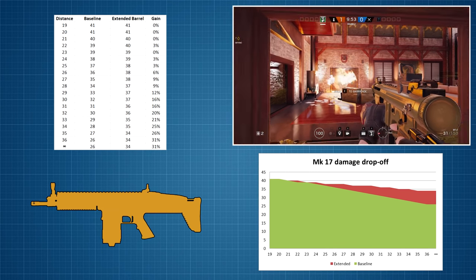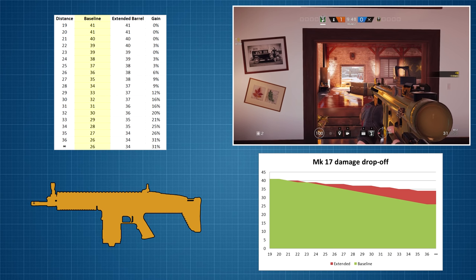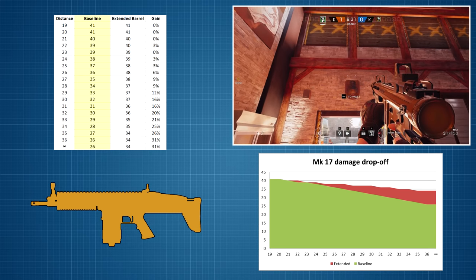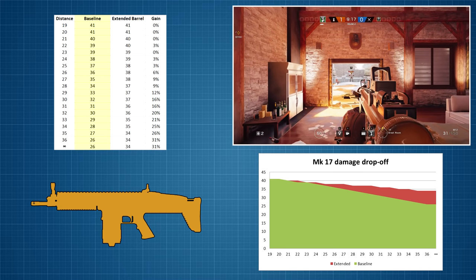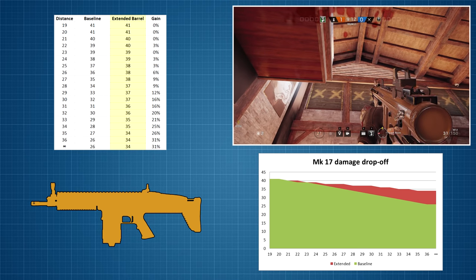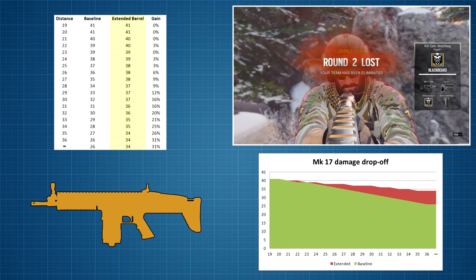Back to the Mark 17. It will do the maximum damage both with the extended barrel and without it. After this, the rifle's damage without the extended barrel starts to drop off by on average 1 point per meter, up until a distance of 36 meters where the minimum damage is 26 points, and at any distance beyond this the damage will always remain 26 points. With the extended barrel, the damage drop off is more gradual at around 1 point every 2 to 3 meters, until the damage bottoms out at 36 meters at 34 points.